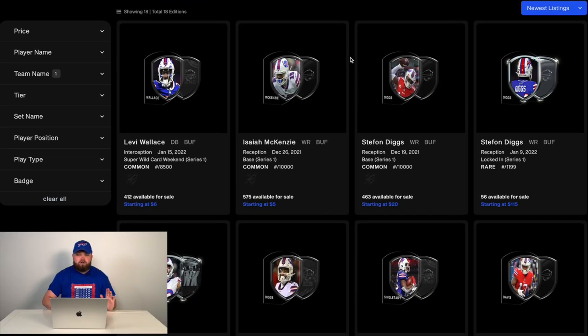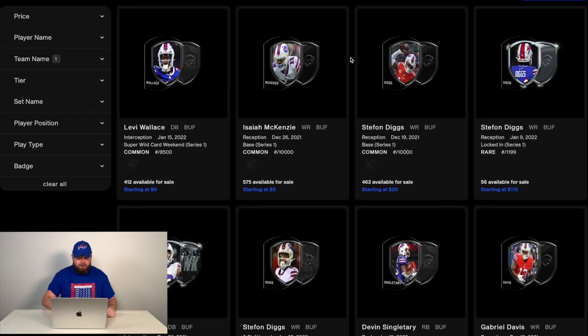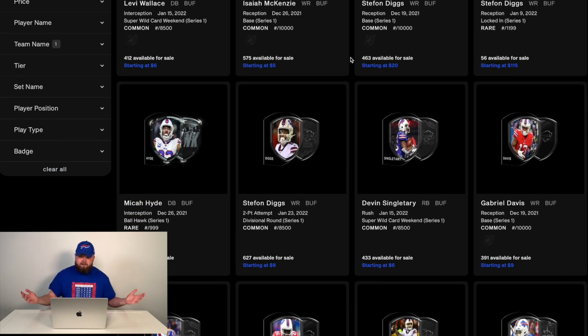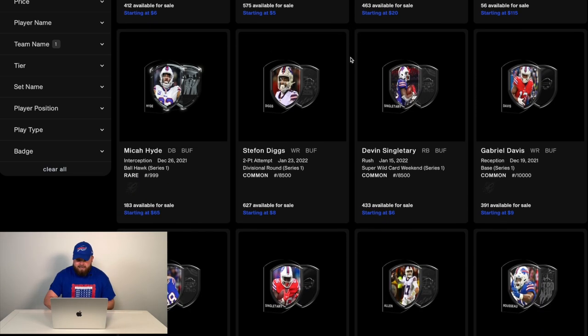Now, if you're looking to not spend a mortgage payment on an NFT, you don't have to. There are several Bills NFTs available on NFL All Day for a much, much cheaper price. Right now you can get a Levi Wallace NFT for $6, an Isaiah McKenzie NFT for $5, and a Stefan Diggs NFT for $8. There's a variety of different options. I purchased a variety of different Bills NFTs and we'll be taking a look at those in a minute.